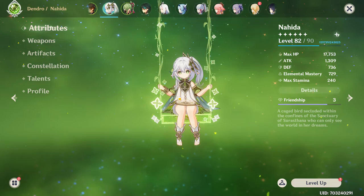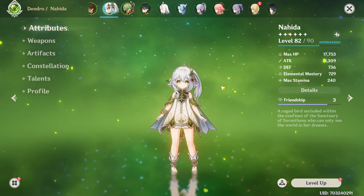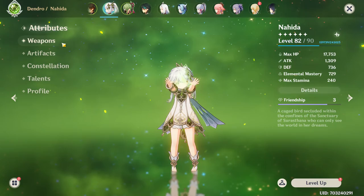Nahida, also known as Lesser Lord Kusanali or Buer, is a catalyst user who wields dendro. She focuses mostly on elemental mastery and dealing off-field damage. I suggest usually going for dendro damage and some crit stats. Try to focus mostly on elemental mastery and you should be mostly fine.